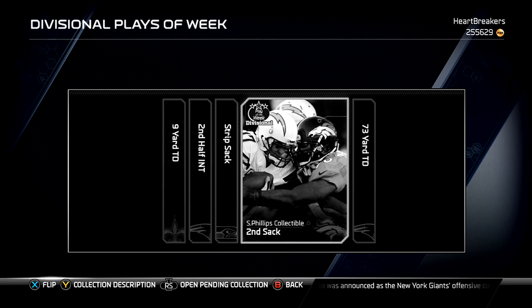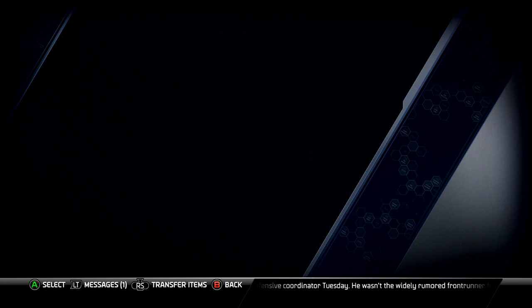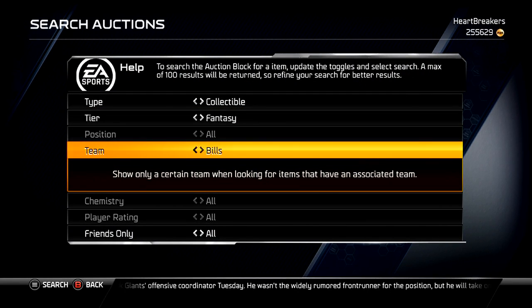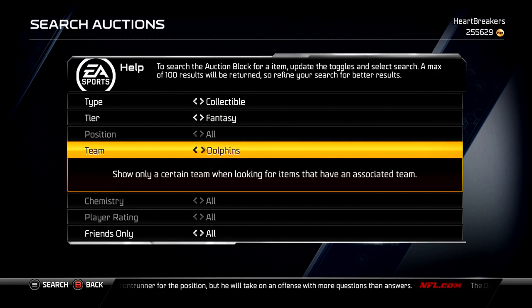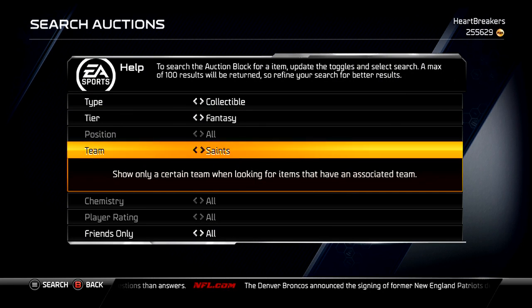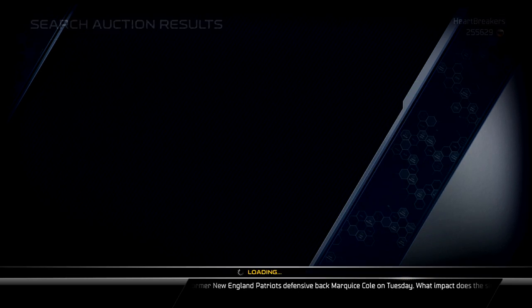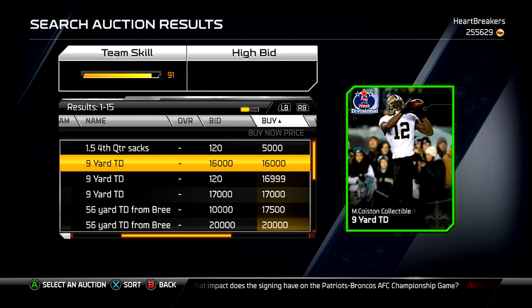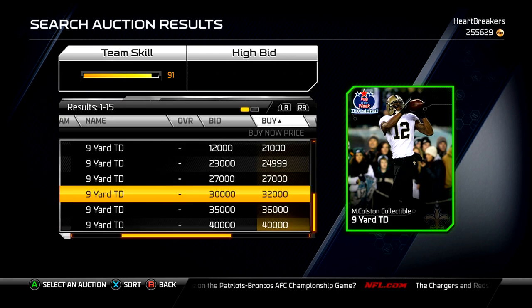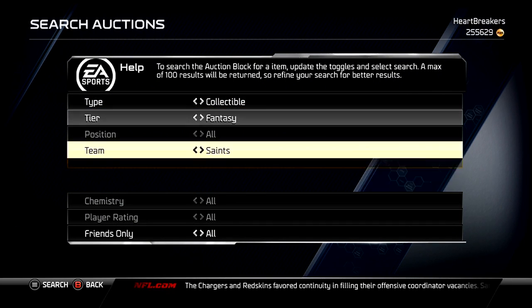I'll have to get all these collectibles though, but I'm guessing they'll cost me. Let's look them up — Seahawks, Broncos, Patriots, Saints. The Broncos collectible is 10K, not bad. Patriots is 26, Saints is 30, and about 45 total. Really? That's it? I'll definitely have to get that LeGarrette Blunt then — 97 overall. I'll have a video of me completing that collection. It'll take me not too long to play the games. I'll definitely get that collection video up for you guys.